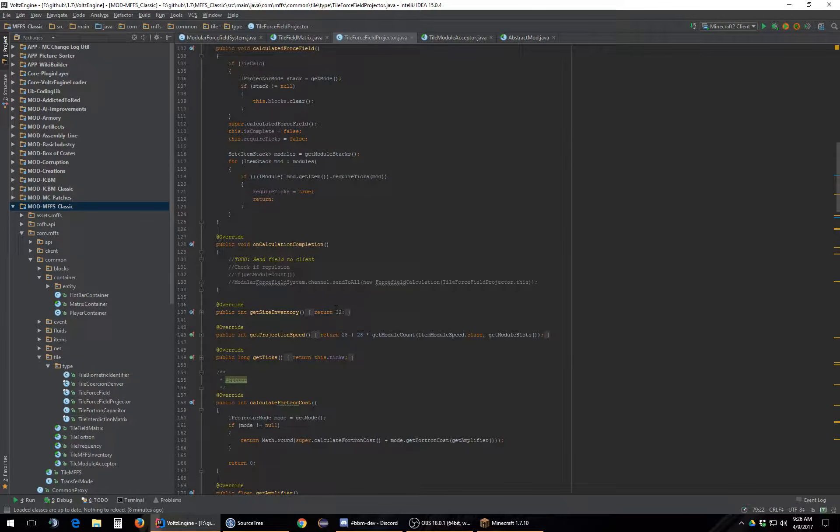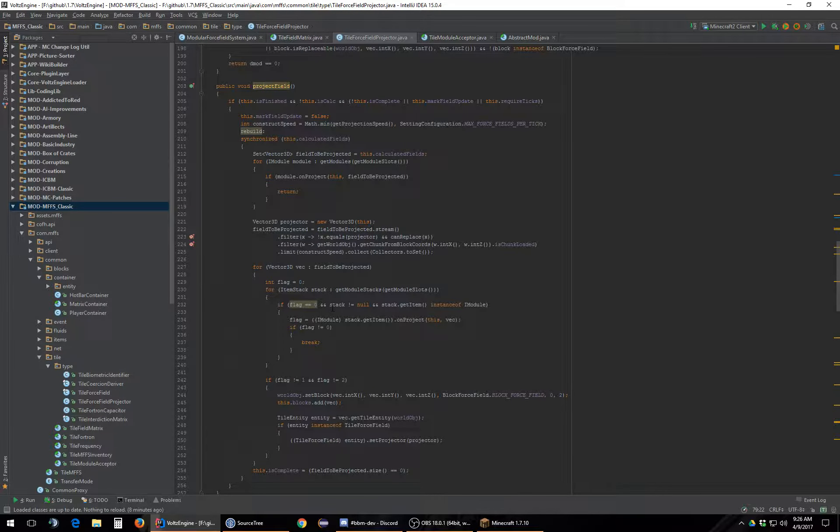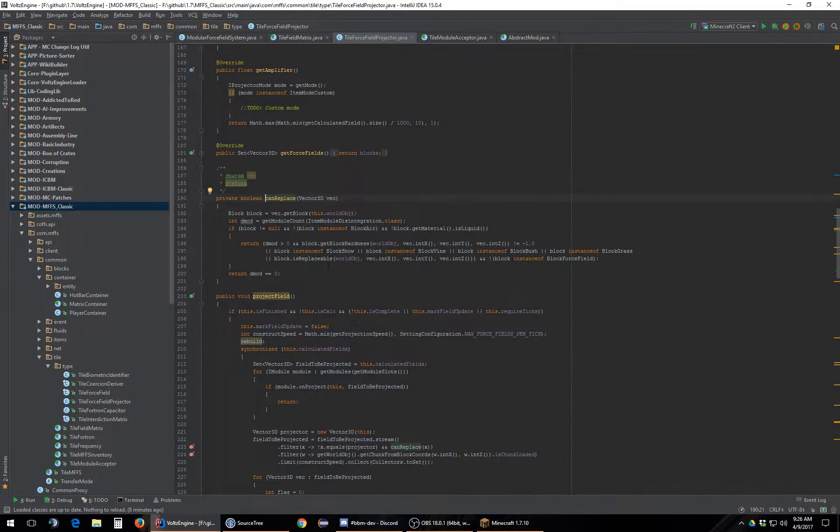It's most likely projectFilled. Why is this using streams? So we filter to make sure the block does not equal a projector and that we can replace. Then we filter that the chunk is loaded. Then we filter by our limit of how many we can do. So the canReplace check is most likely what's broken. Hey! Dmod's name isn't here — that's actually not why that's there, but hilarious nonetheless. This needs to be greater than or equal to zero.